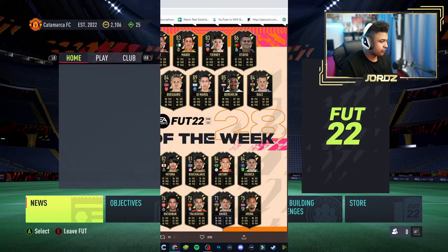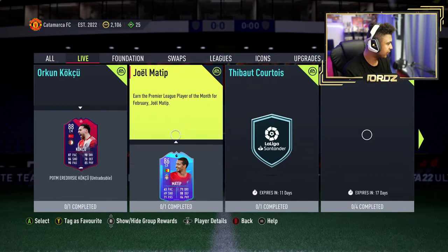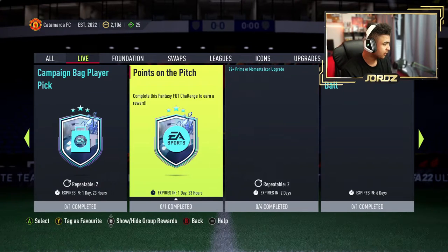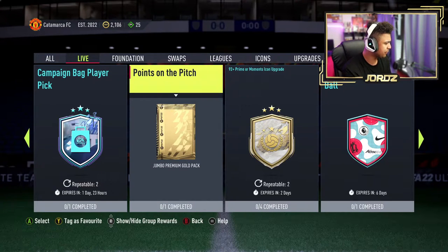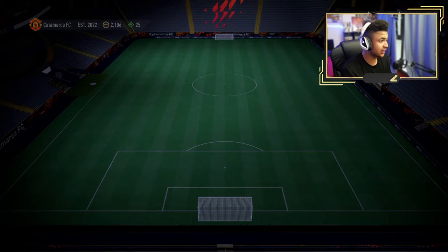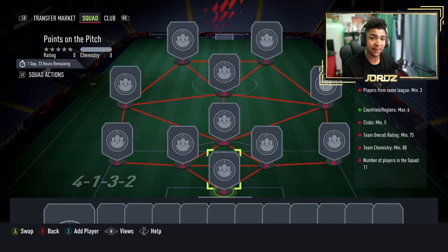Now let's get into the console content. Let's have a look at what EA have released as console content. Going to Live — any new SBCs? Points on the Pitch for a Jumbo Premium Gold Pack. I'll take that. It only needs one segment: Same League Min 3, Country's Reason Max 6, Clubs Min 5, 75 overall, 11 players. Piece of cake, really easy to do — make sure you guys get that done.